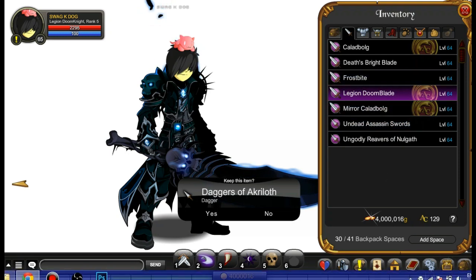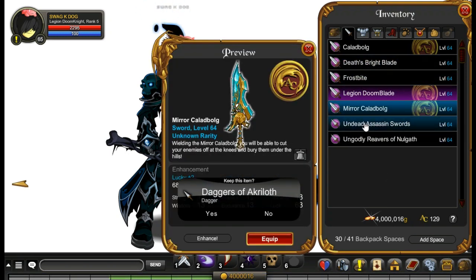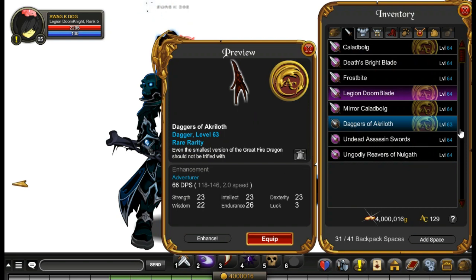I'm pretty sure it's a one percent drop rate — it took me quite a while to farm. About 20 to 30 minutes, like the usual time a weapon takes to drop. I should put it in my inventory — that would make sense.